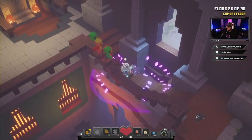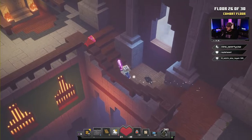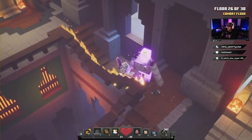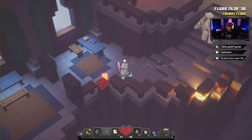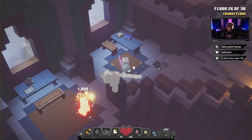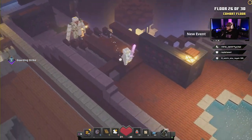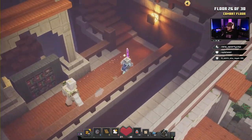We got some creepers over here — bam, gone. Take out this ghost. There's still a guy somewhere, that straggler way at the back again. Look at our Golem with fire trail. Get him! Floor 26 complete, easy — not even a scratch.